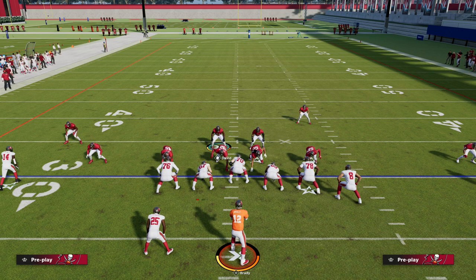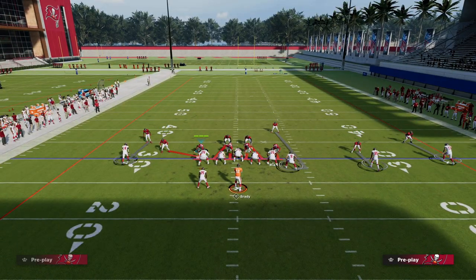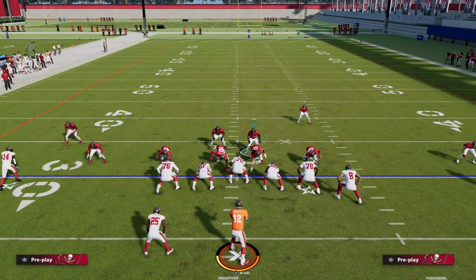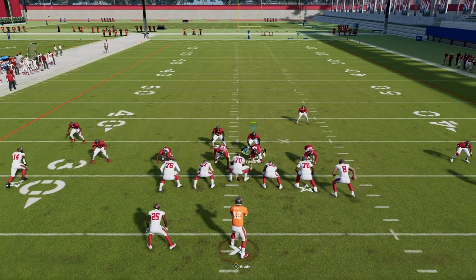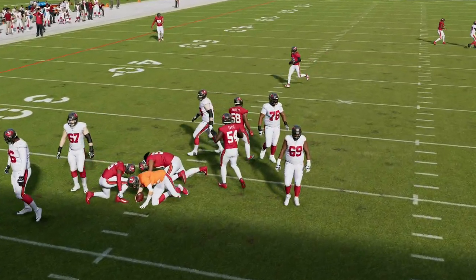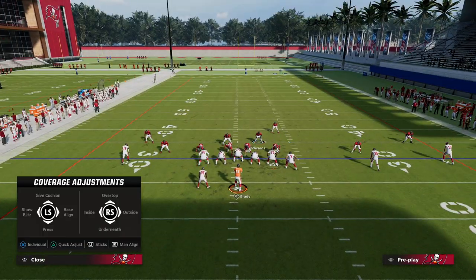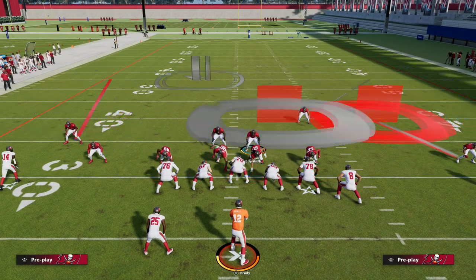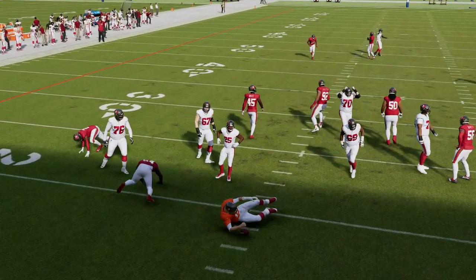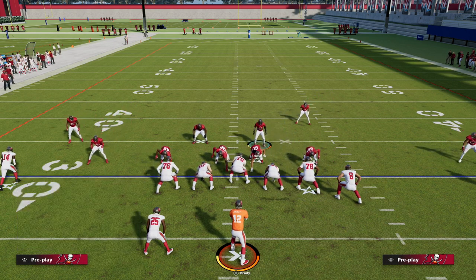We can also man up a defensive lineman onto the running back. Let's say we want to send the slot corner off the edge — we take this defensive tackle and put him in man coverage on the running back. If the running back goes out on a route, we'll have him manned up and still get really nice pressure. If the running back blocks, he'll get sucked up in the middle and we'll still get pressure coming through the gap right at the quarterback. It's a great way to hedge your bet.